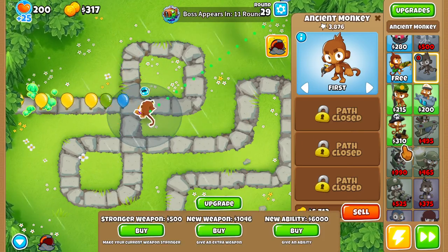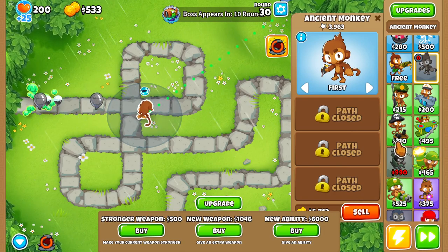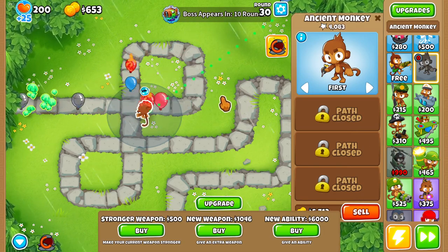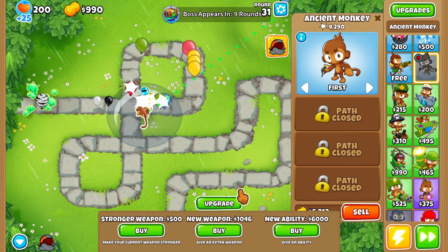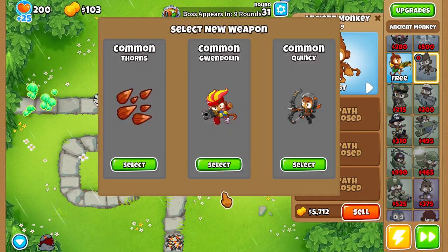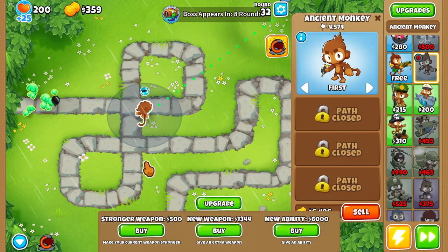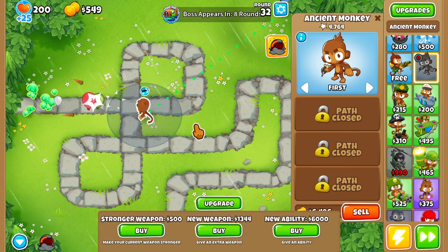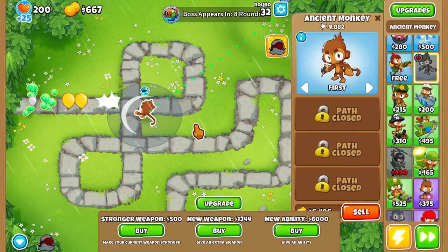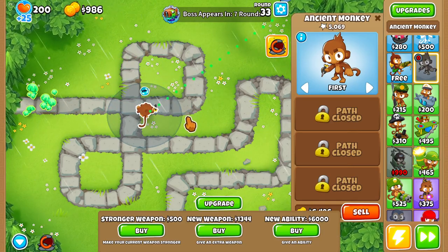And then there's also MIB. There are some abilities that don't actually do damage — they're just little buffs. Like MIB, which will be good for making it so that he can actually target camos and leads with all of his attacks, because camos and leads are actually quite a problem.